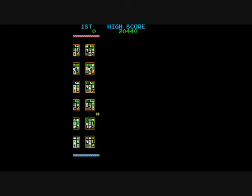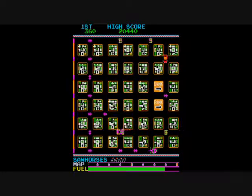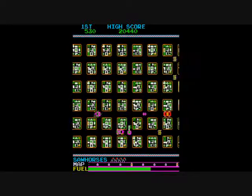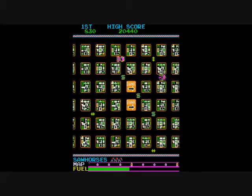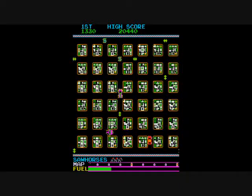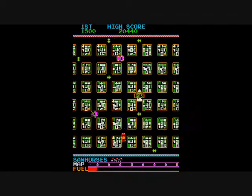We'll go ahead and get started. There's me in the kind of pink or red car. You can also collect a key — there, I dropped a sawhorse and he ran into it. You can also collect a key and then a lock for a thousand points.